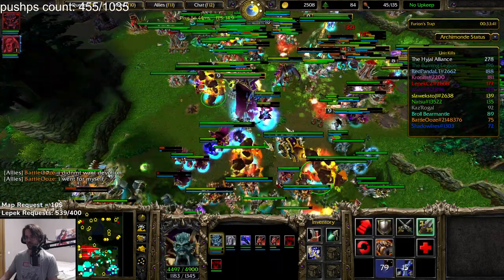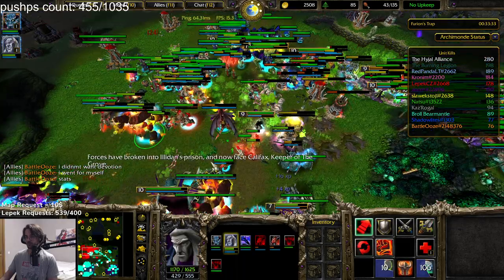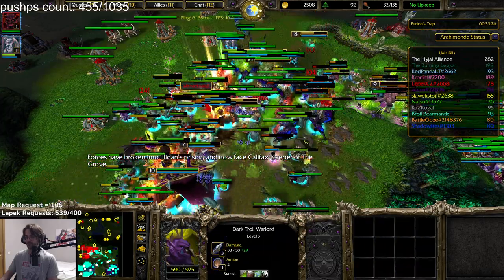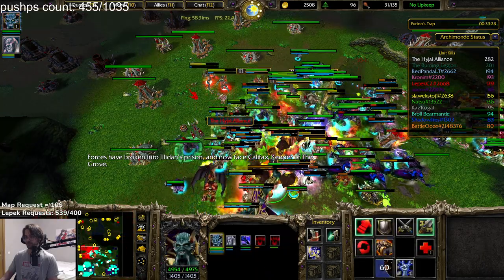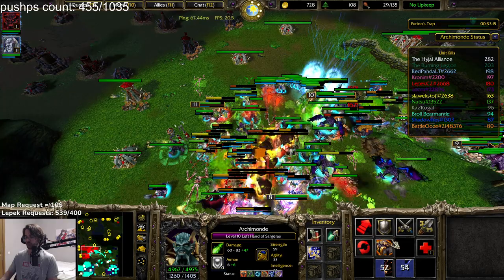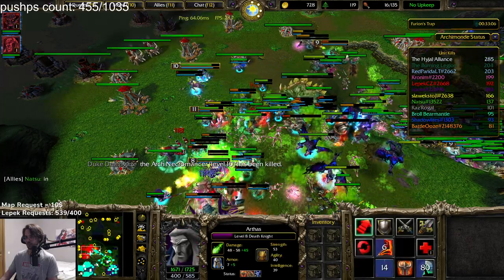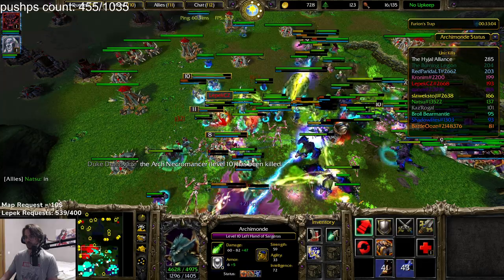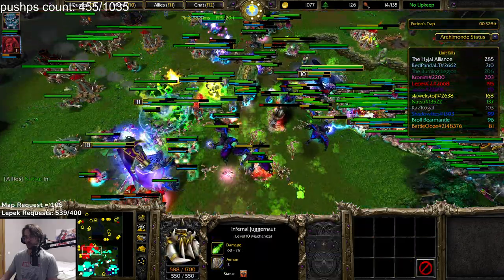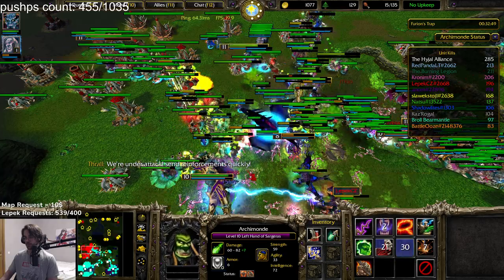Actually, I didn't want Devotion — I went for my own stats. Fair enough. I gotta use this Breath of Fire, gotta use Chain of Lightning. More units, just buy units, Chain of Lightning again, Fork Lightning, Oils, and Ultimate — let's go.